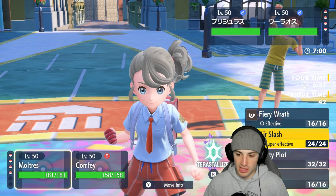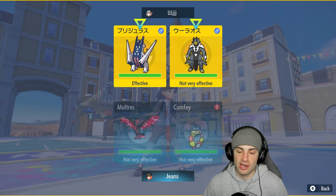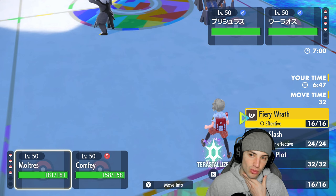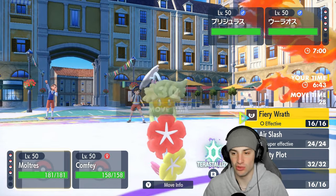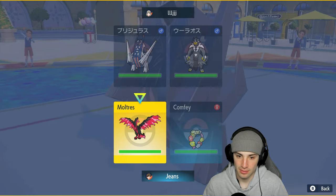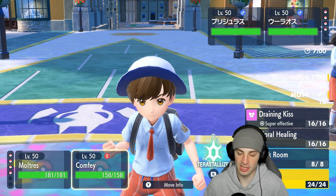Archaludon's Body Press looks a little scary — it'll be neutral onto Moltres due to Flying and Dark typing. I can't use Electro Shot here so I'm not too worried. I decide to go Nasty Plot and Tailwind — set up speed and a special attack boost at the same time. That's going to be my plan.